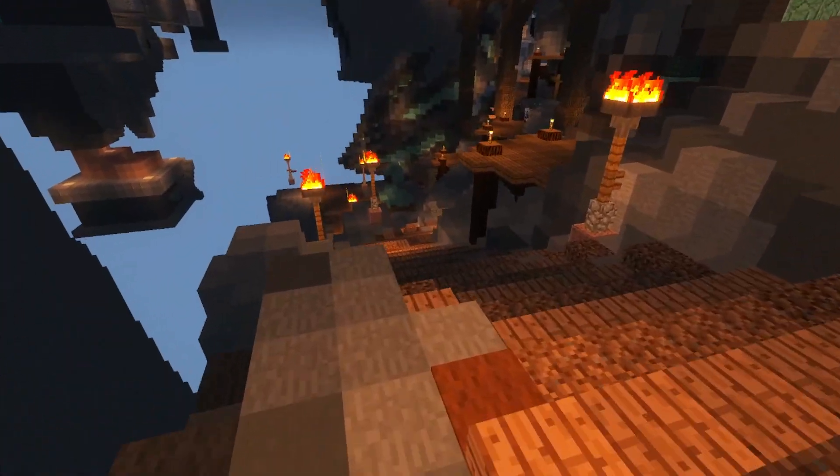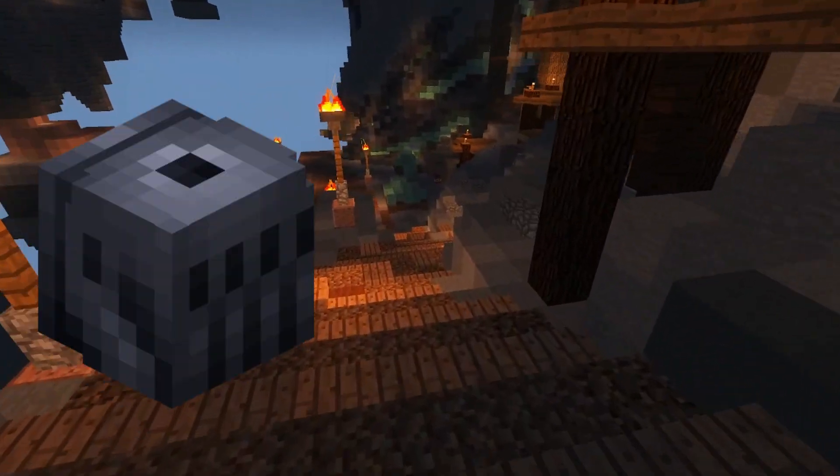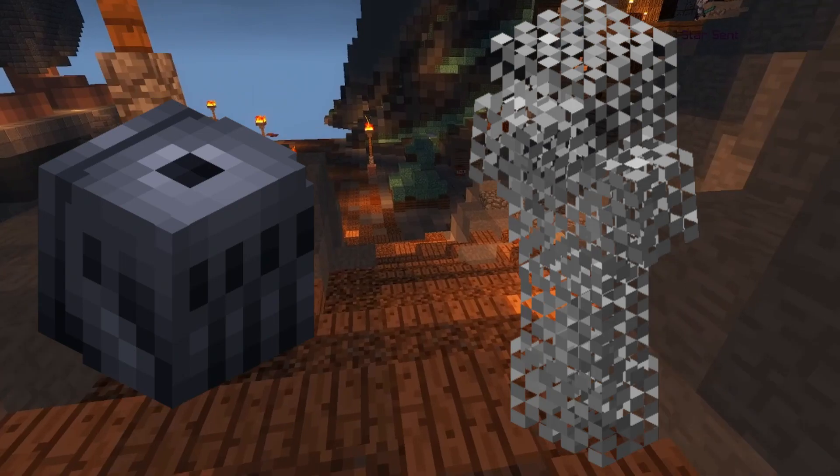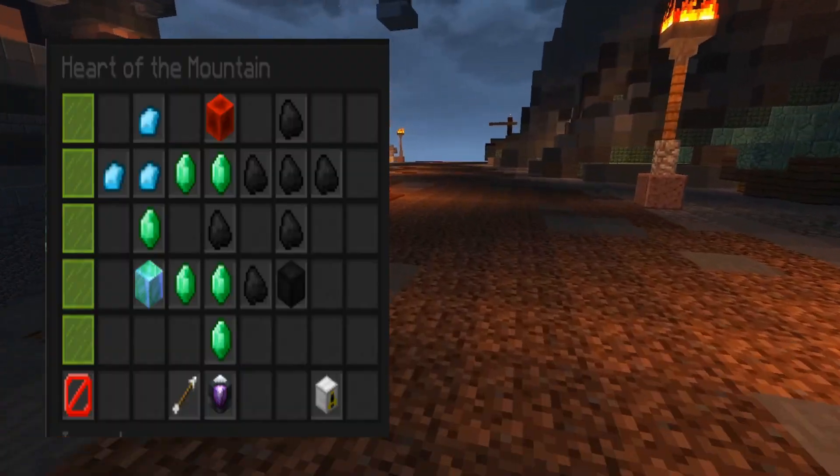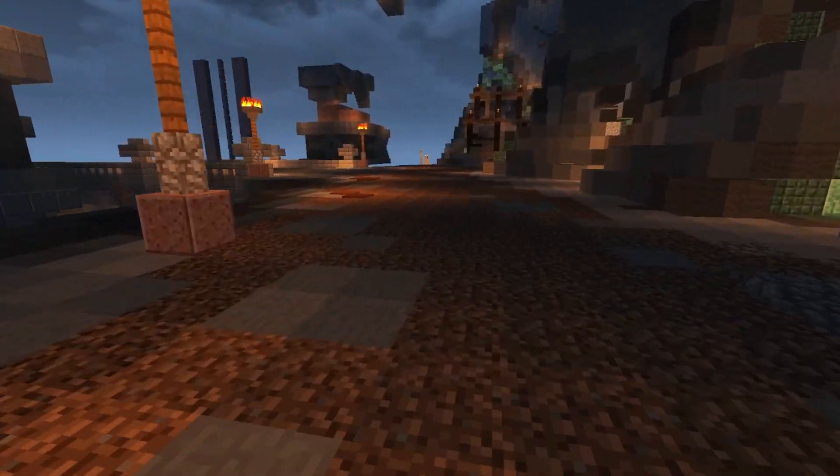To mine gemstones you need to have better mining gear — for example a gemstone gauntlet, Sorrow armor, Divan would be better, and a good Heart of the Mountain with perk upgrades.